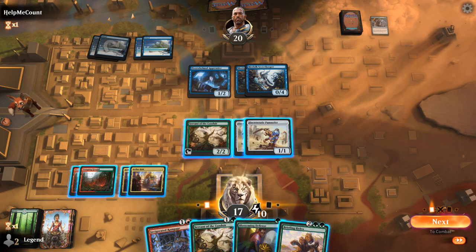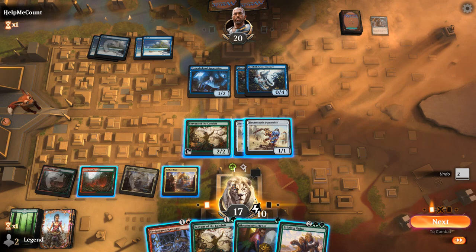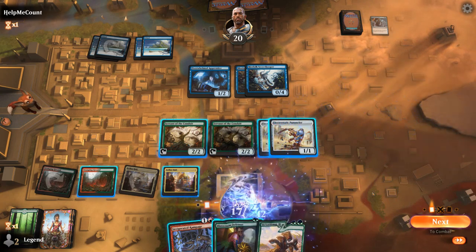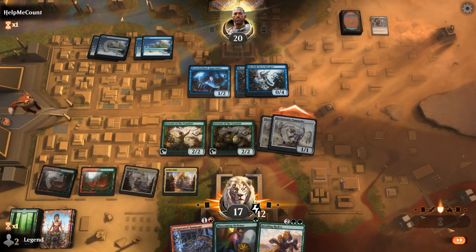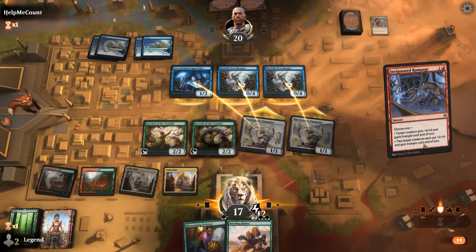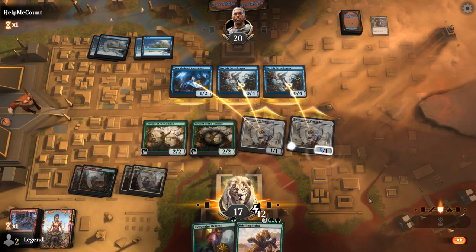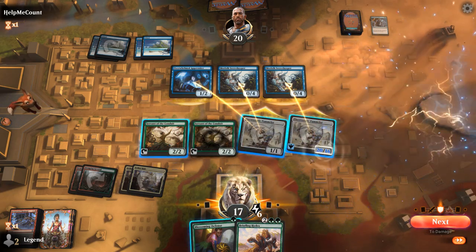Drew Bristling Hydra. Playing Servant of the Conduit first gives me an extra activation. Now attacking with both pummelers — they won't be able to triple-block both, so one of them will have an easier time connecting. We pump the one with just one Secret Keeper in front of it. It resolves — double, double, double.